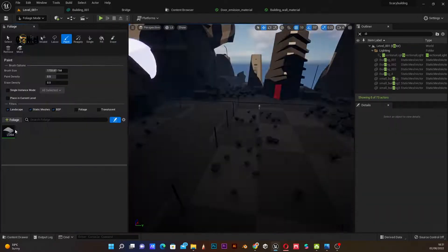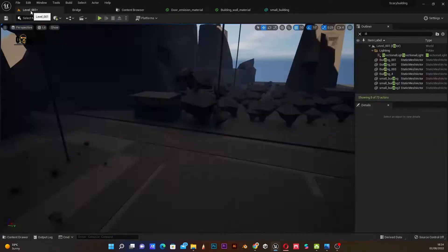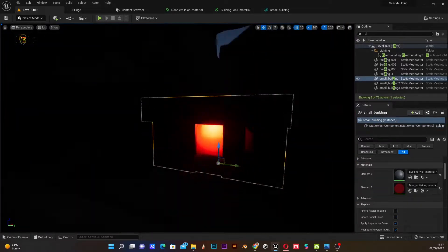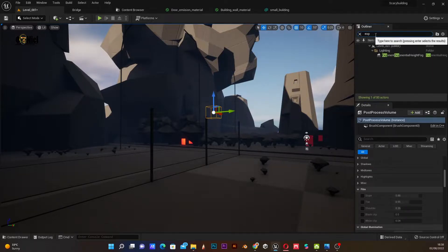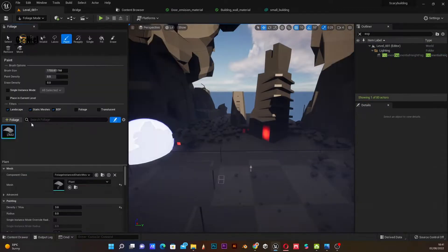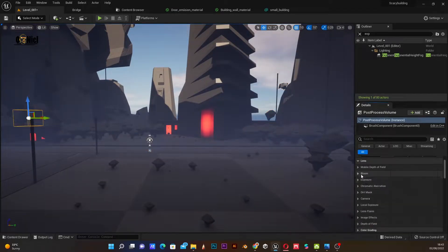I added some foliage — not actual foliage, just something I modeled to serve as foliage — then I added a couple more lights to the small buildings around the scene, added more foliage, moved some things around with a couple of adjustments, then I added the volumetric fog.